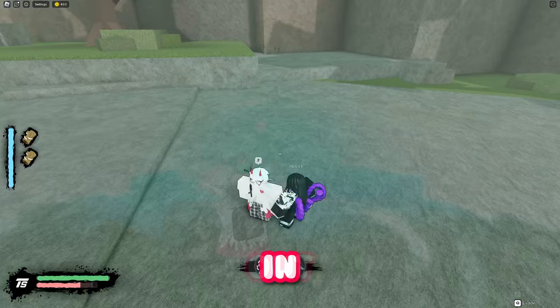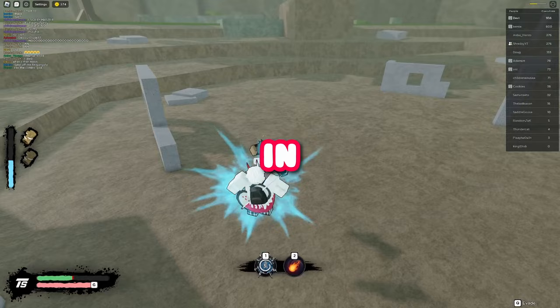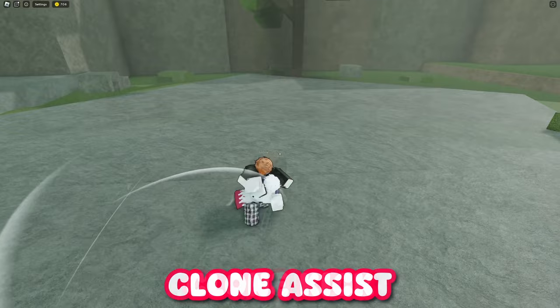I've broken the variants down into three types: out, in, and end. 'Out' is used while out of a combo, 'in' is used while in a combo, and 'end' is — you guessed it — at the end of a combo. The game currently has three characters. Naruto's shadow clone skill has three variants: an out, in, and end variant.